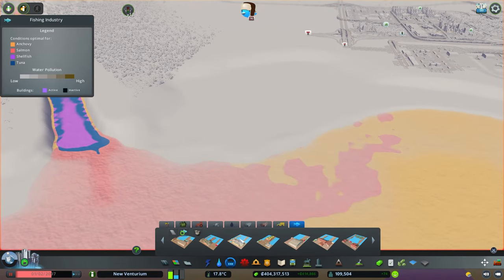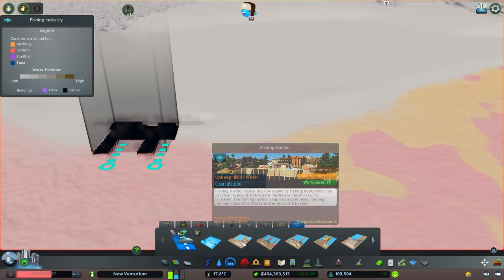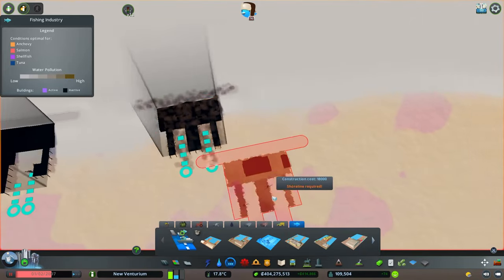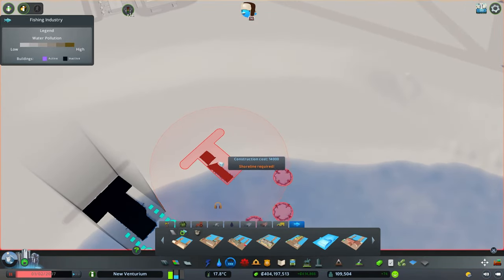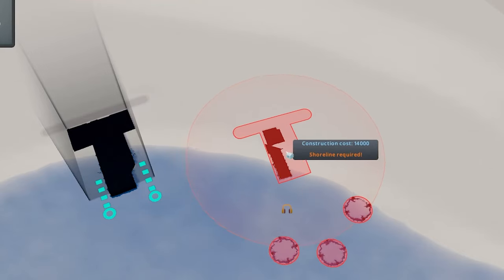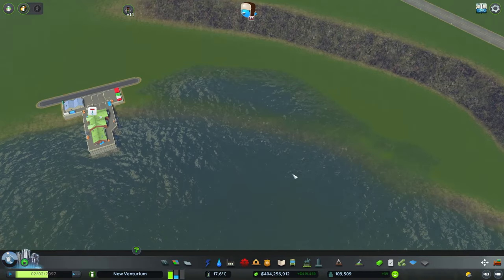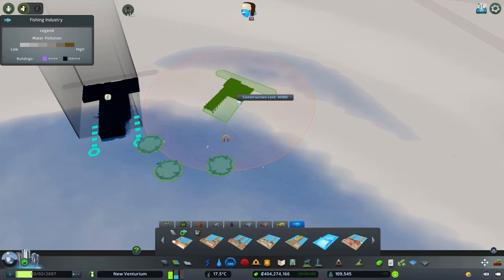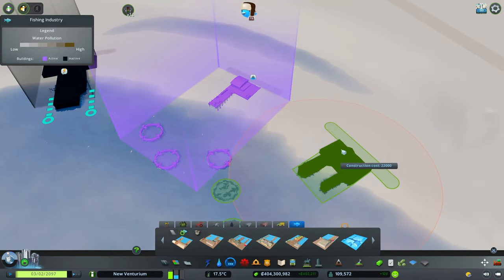So let's try and have at least one of each type of fishing harbor. We'll just have the normie one out here to get all the fish, anchovies around there, and deeper into the bay we've built the other ones. And then the farms — what do you mean shoreline required? There's going to be crazy amounts of flooding. Quickly build them before the water comes back — don't worry about the flooding, you wanted the water there.